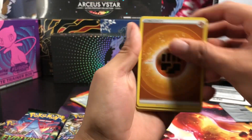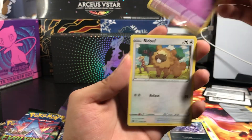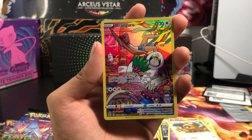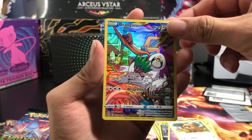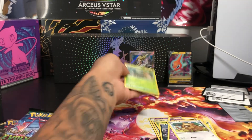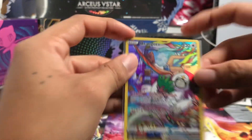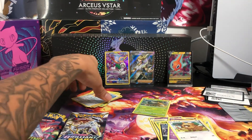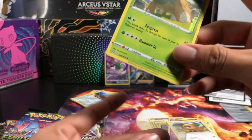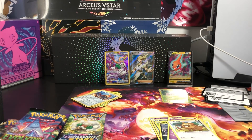Let's get it — War Energy, Dreidel, Farfetch'd, Exeggcute, Grimer, Cafeteria. Ooh, we got an Oranguru — I think it's a Full Art Double. Ooh, I think this is a Reverse Totodile. It's more like it! Totodile — this is just a Reverse Holo. Brilliant Stars — I was putting in stars right there.